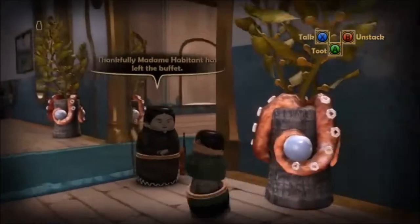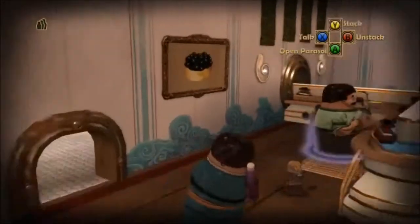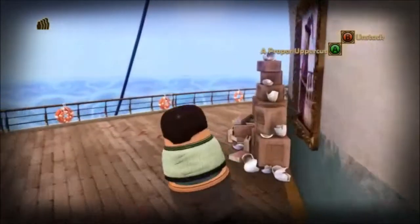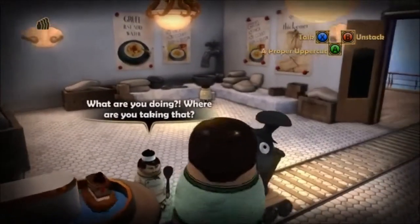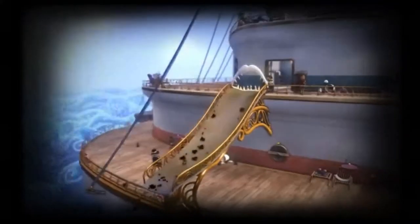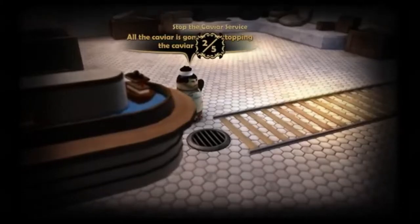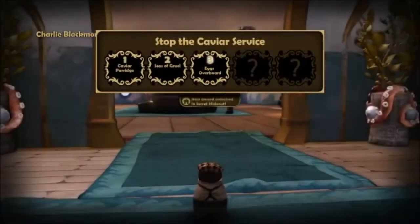For the next one, this one actually does not require a specific doll — any size three or four doll will work. Let's stack into a size four. Come around here to the far side; you'll recognize this where we found the mice earlier. Push open the door. With the big doll — you had to be a size three or four to open it — push the caviar overboard. And with the caviar gone, can't exactly serve it. Eggs overboard!